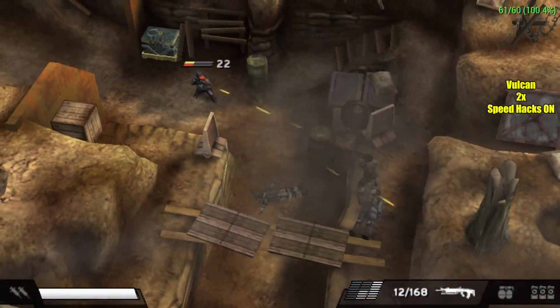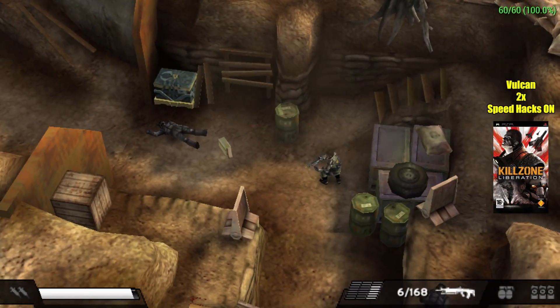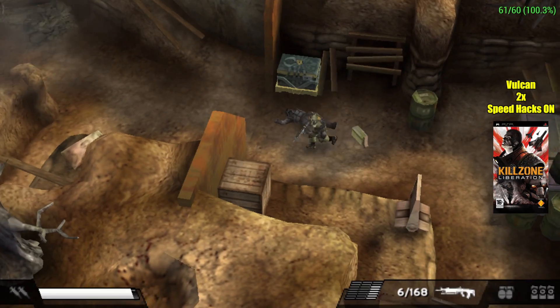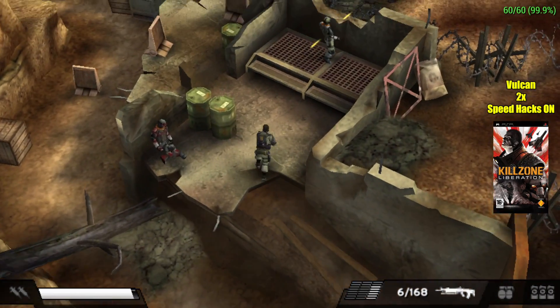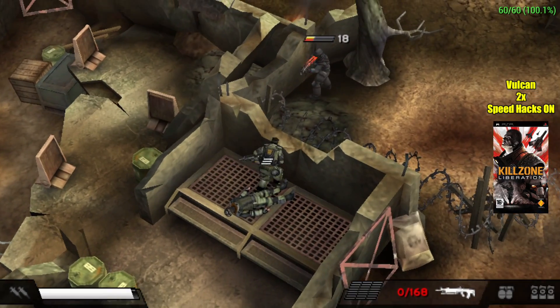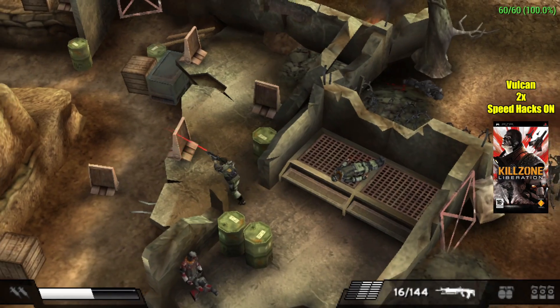Killzone. Now, this is a really hard game to emulate with the PPSSPP emulator, but as you can see, with Vulkan, 2x resolution, with the speed hacks on, we get a constant 60 FPS. Once in a while I did notice it drop down to about 58, but if you had the FPS counter completely off, you'd never notice it.